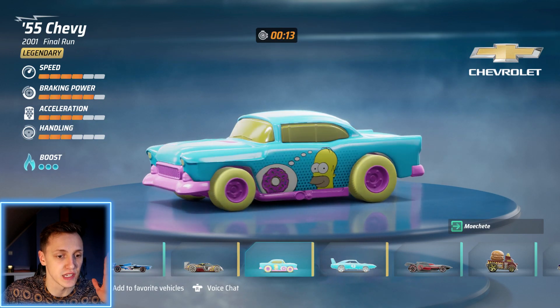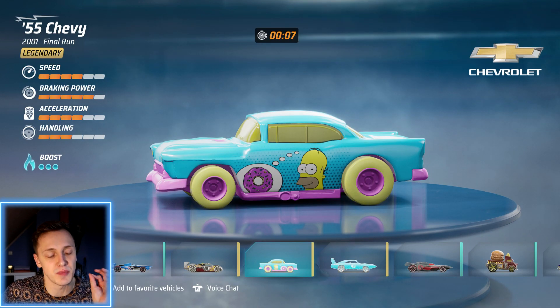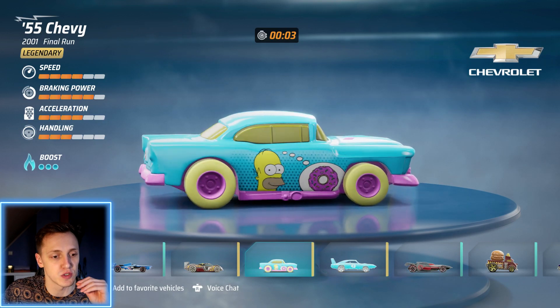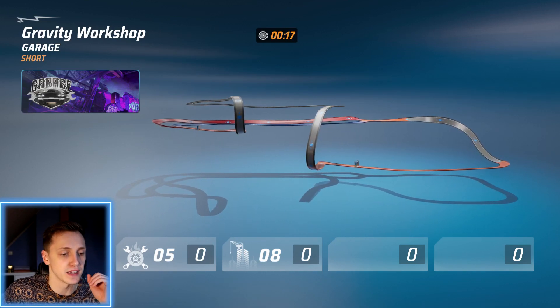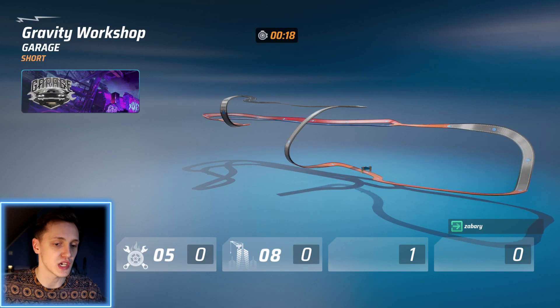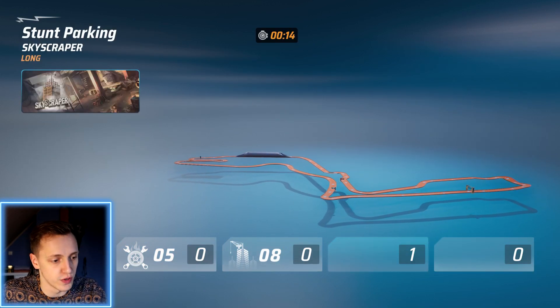The next one we're going to showcase is the freaking Simpsons car. Look at Homer and the donut — this paint job is perfect, so cool. And it's a really good car as well — it's a legendary car, the 55 Chevy. The Donkey Kong paint job and the Simpsons paint job are just some of the best in this game so far.